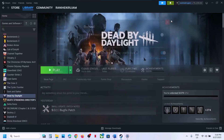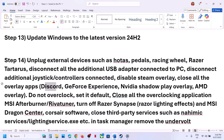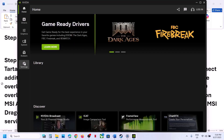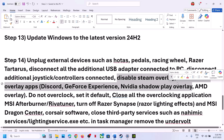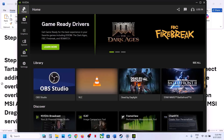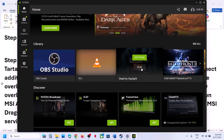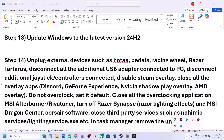Then launch the game. If you have any other overlay applications like Discord, go to Discord Settings and turn off the overlay. If you have the NVIDIA app or GeForce Experience, go to Settings and turn off the NVIDIA overlay. Close all overlay applications. You can also try launching the game from the NVIDIA app — click Play, or go to Settings and click Optimize, or restore the optimization if already optimized.